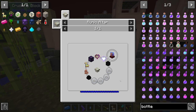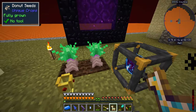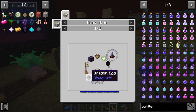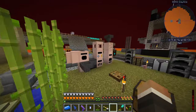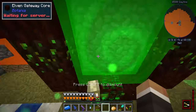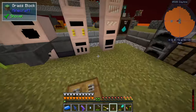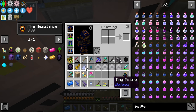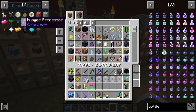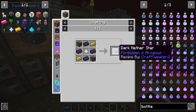The only things missing for the volcano master are the block of dark nether stars and a second friend dust. We have the four steel donuts, the Gaia head, the sprite guardian heart, the pharaoh heart, the idol of labor, and the dragon egg. Friend dust is again super easy — a potato in the mana pool, crush it, and there we go. Now we just need nine nether stars: craft them into nine dark nether stars, then craft those into a block of dark nether stars, and we should be good to go.